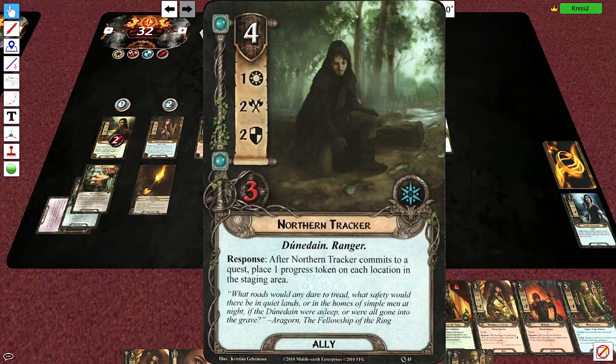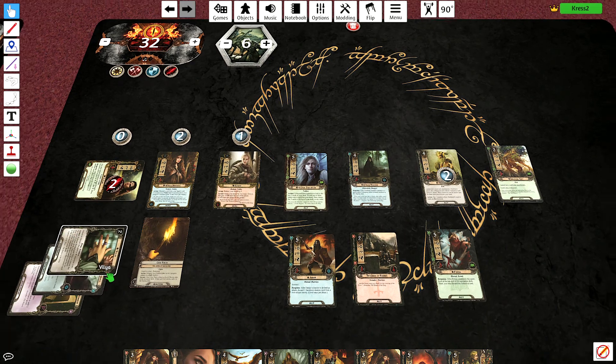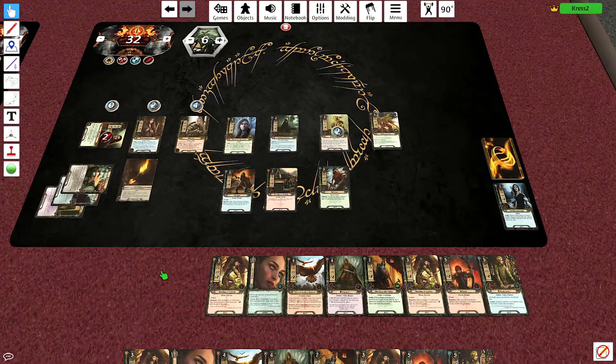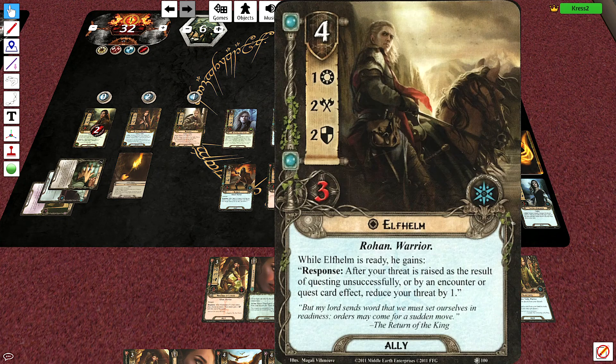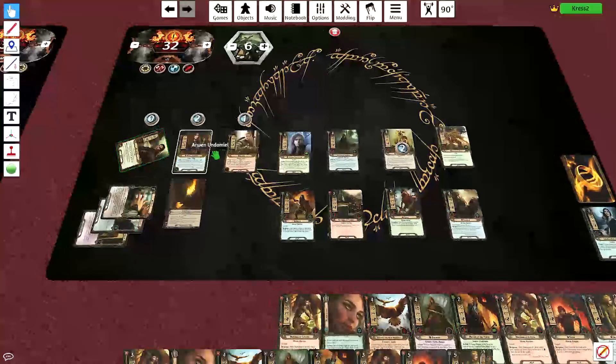Did I use Vilya? No I didn't. Okay, we're going to use Vilya and we get Elthelm — another great ally, 1/2/2. After your threat is raised as a result of questing unsuccessfully or by encounter quest card effect, reduce your threat by 1. That's a little nice, especially since that seems to happen in this quest.